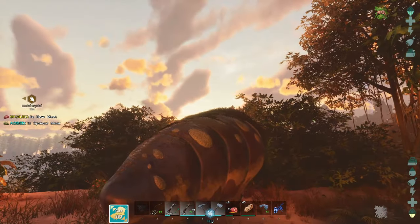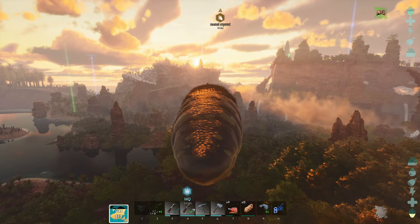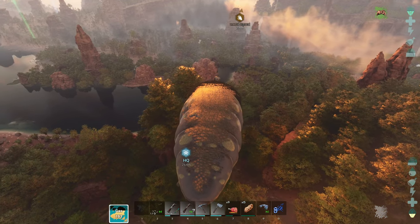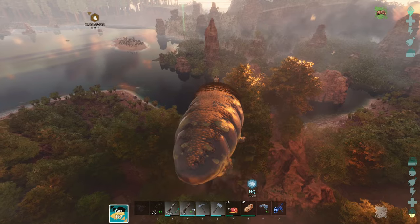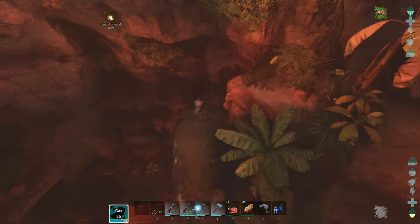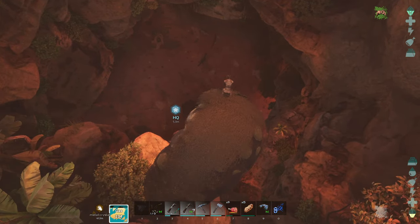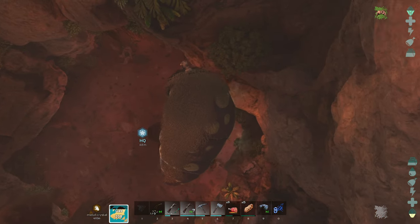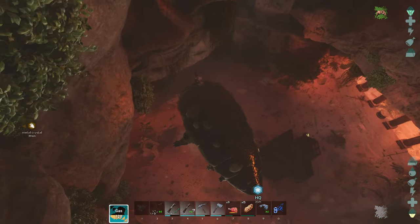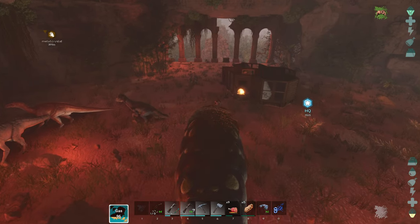Our gas bag wasn't even half full when we left. Unfortunately we weren't too far away, so the whole gas issue was just not a problem. The only thing is trying to descend into the base. But we've got that nice hole in the ceiling — it's perfect to just float right into. Oh, what a graceful descent. Beautiful.